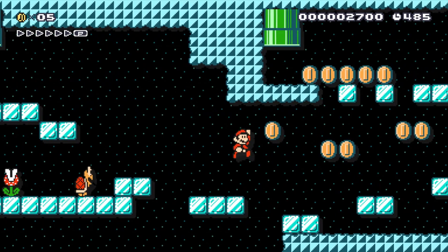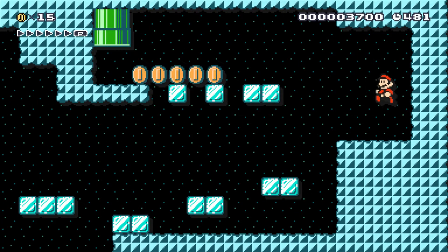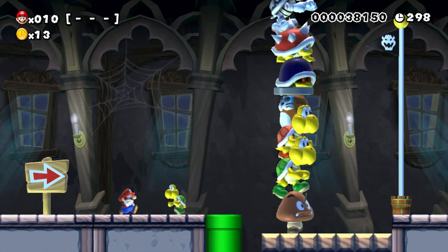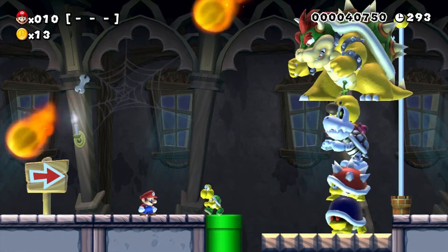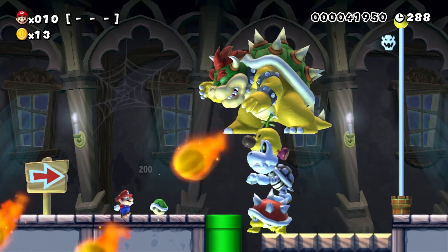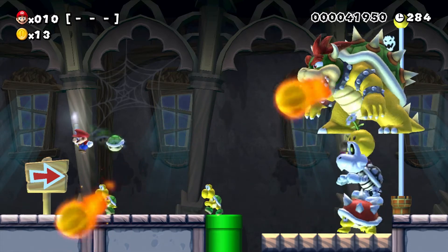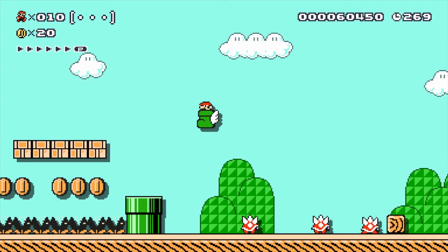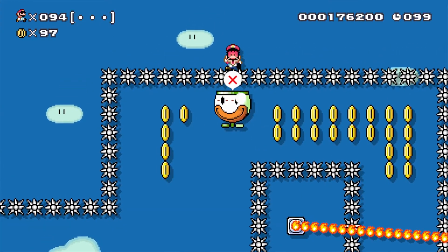Not every feature the series has ever seen is present — you can't make slope terrain, and most of World's cast of enemies are missing entirely. But you can do tons of things that were never possible in the original games. You can create a death stack of Hammer Brothers if you're a sadist, or make Lakitu throw down helpful items, or hide giant Bowsers inside of question blocks. If you want to make levels that feel like real Mario levels, you can. If you want to make silly gimmick levels or absurdly difficult levels that screw the player over at every turn, you can.